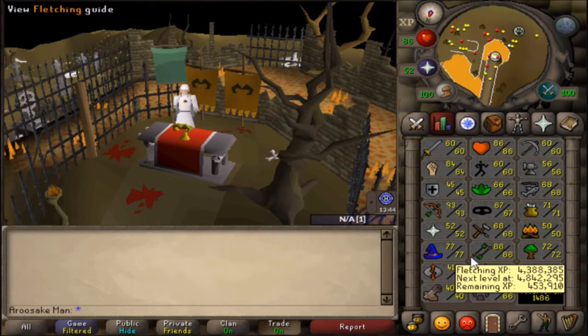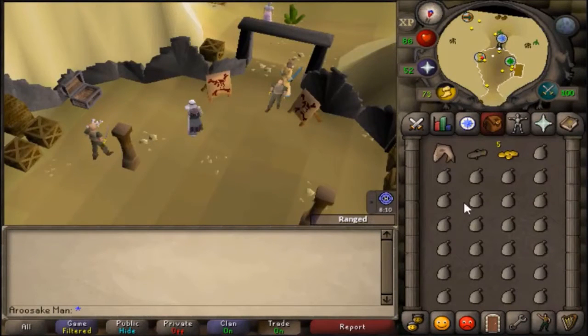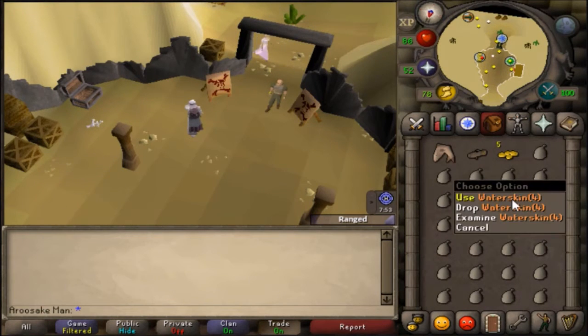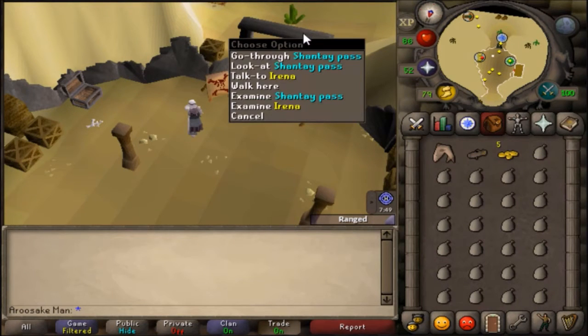This is how your inventory should look. You need one emergency food and an event RPG if you are going to train your melee stats. I recommend using an event RPG, with your inventory filled with water skins, and you need 5 GP to get a shantay pass.